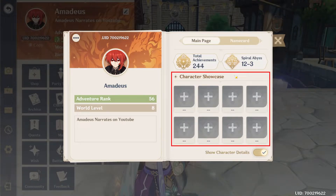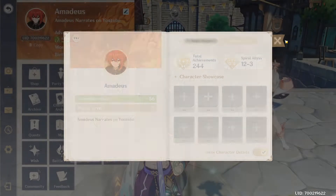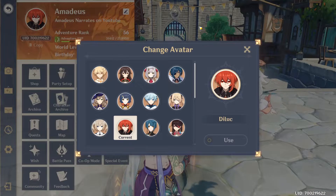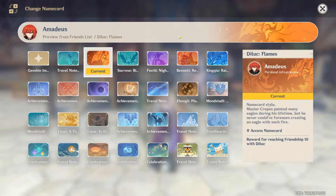You can also showcase some of the characters you have here for your friends to see. Name card is similar to character showcase — you can show off some of the name cards you have. You also have a toggle if you want to make the character information private. Change avatar is exactly what we did before when we clicked on the avatar itself.